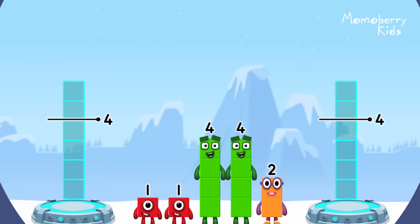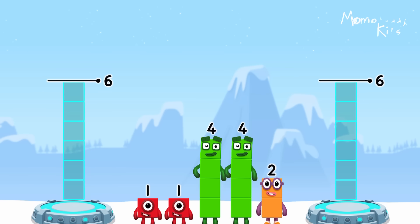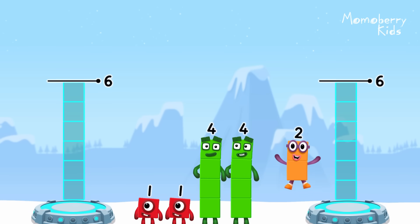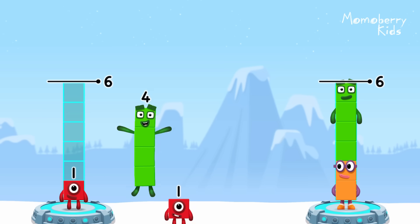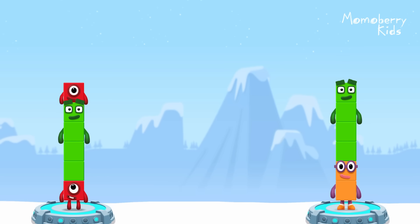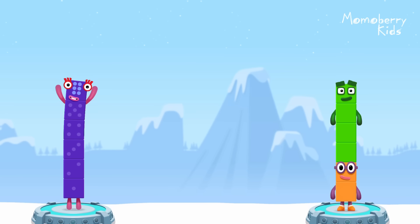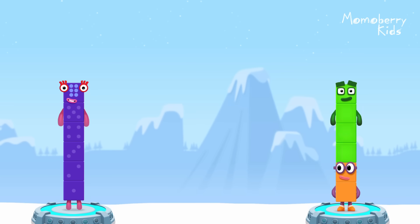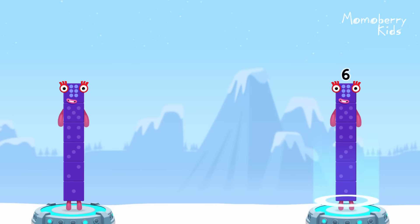Share the number blocks evenly to make two groups of six. Two. Four. One. Four. One. You solved it! One plus four plus one equals six. Two plus four equals six. Six equals six.